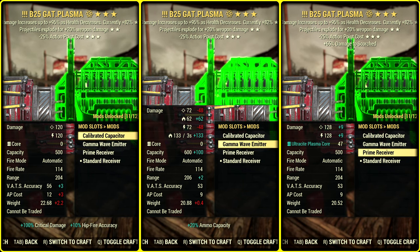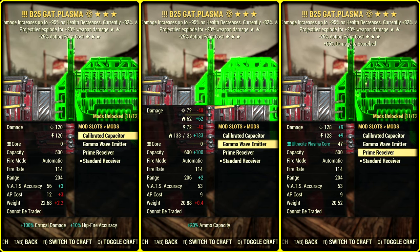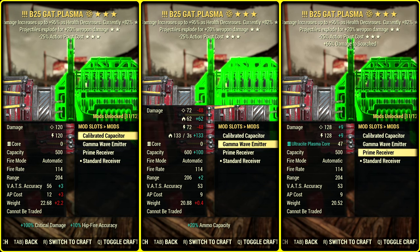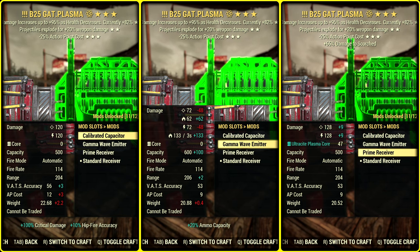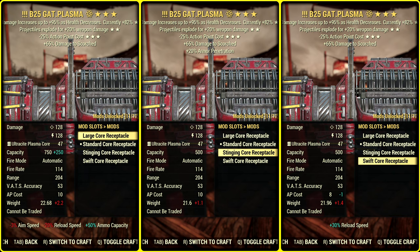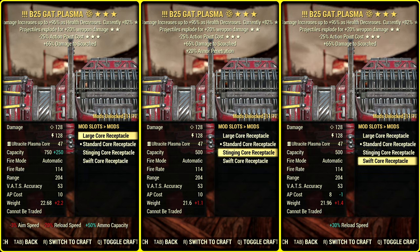DPS is better in the case of Prime, and ammo is cheaper. But still, I think Wave Emitter would be fun because you can go with Pyromaniac, and you have additional ammo capacity, which is great. So what receptacle are we going to use? Swift is the best choice for VATS gameplay. Though in case of anti-armor, I would go with Stinging to max armor penetration. And obviously, if you don't want to use auto-aim, Stinging is your best buddy.